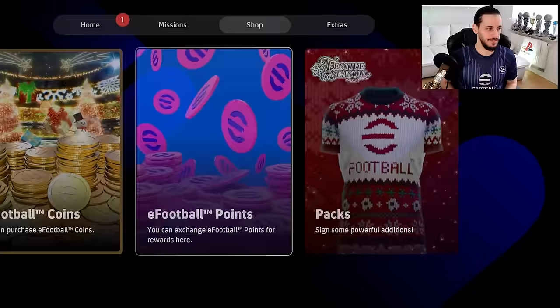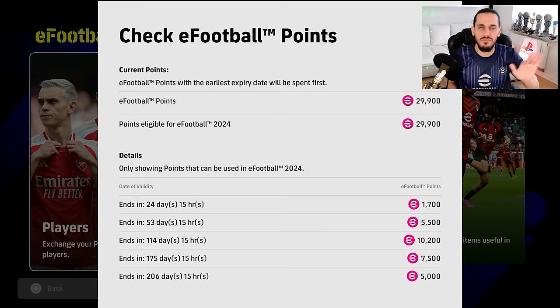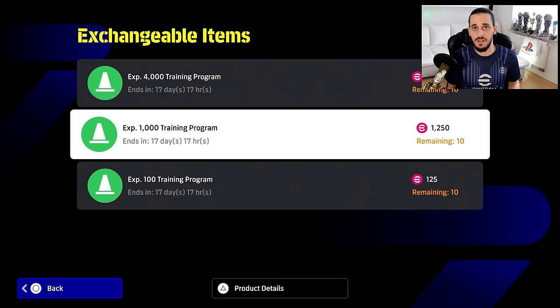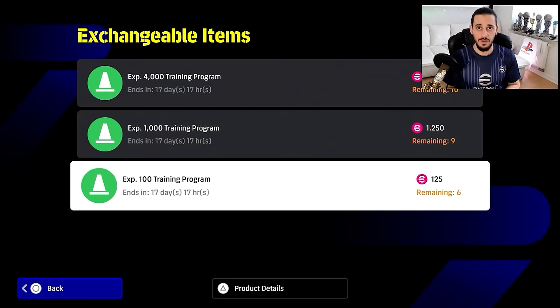Regarding eFootball points: click in and on PlayStation press triangle to see the details. You can see when your eFootball points are expiring — this is really important because if you let them expire, you're just wasting them. For example, I have 1700 eFootball points expiring in 24 days and 15 hours. If I do nothing with them they will be lost. So go to the item section and get some XP trainers — for instance, 1000 XP training programs for 1250 points. After purchase I have 450 points left to use on 100 training programs.